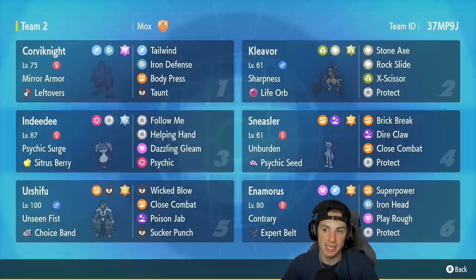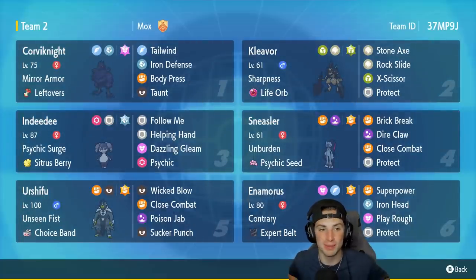Cleaver is here today with the Life Orb, and he seems very very strong. He has a signature move — Stone Axe. Stone Axe is base 65 power, and with the Sharpness ability that Cleaver has, it gets a 50% increase, bringing it up to about 90. On top of that you get the STAB boost, and whenever you use Stone Axe you drop Stealth Rocks on the opposing side's field. Pretty OP move, really really cool.